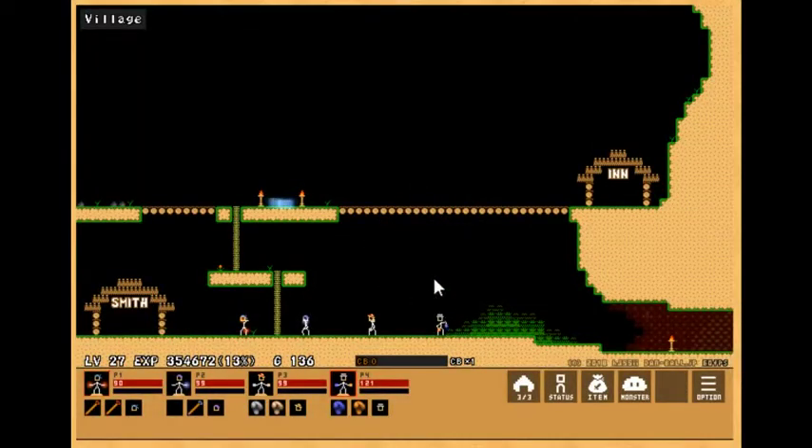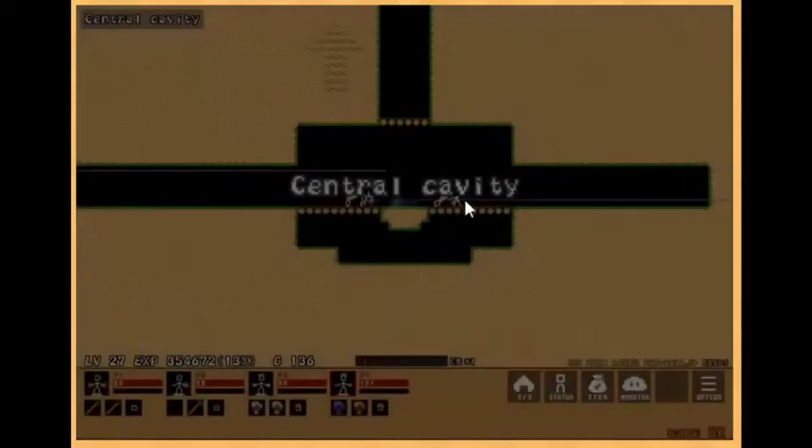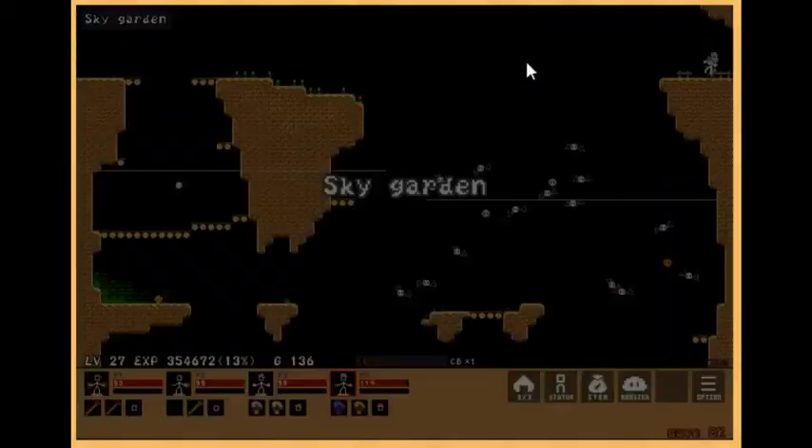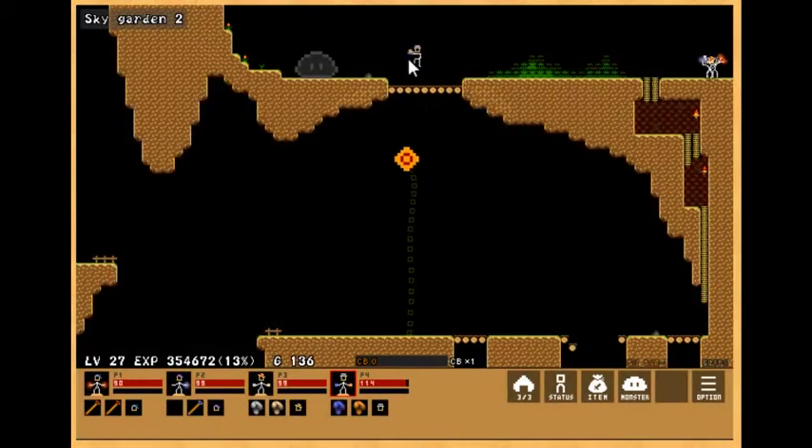Hello everyone, GameDog here, and welcome back to Damble Updates. Today we have Stick Ranger 2 version 10.7, and the game says it adds a new enemy today. I'm assuming it is in the newest area as per usual, so let's drag our dudes over there and see what they look like.